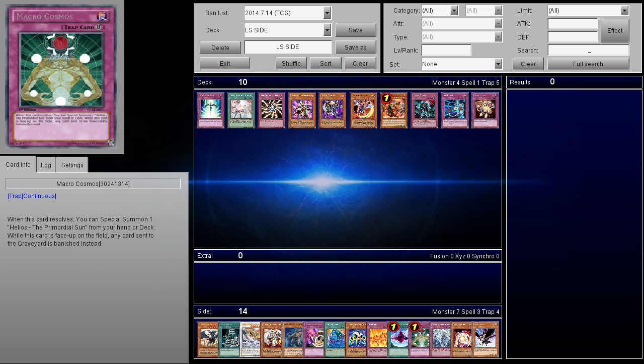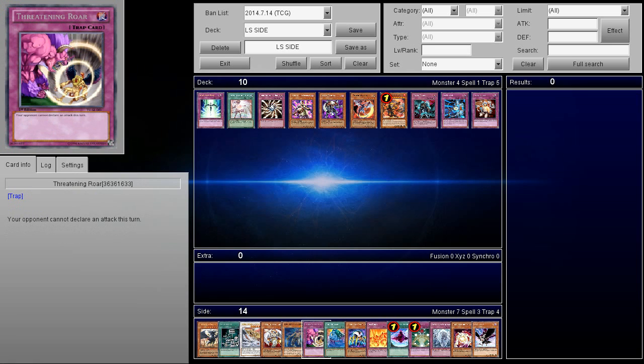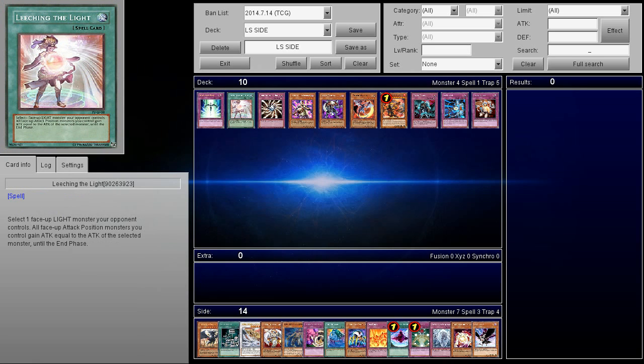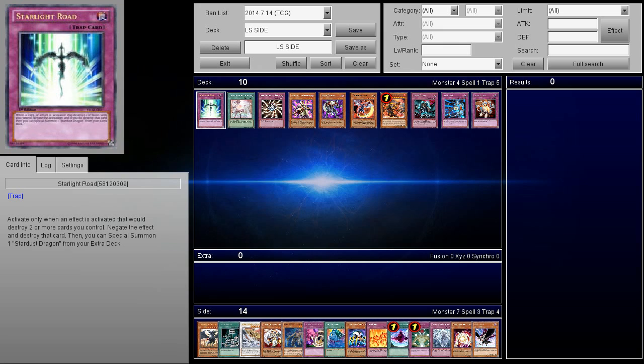There are a lot of other side deck cards that some players do like to technically use. I find these cards up here much better to use against Lightsworn, because they're just able to actually put on the pressure. Depending on if you're going first or second, some of these cards are better than others. Let's jump right into it with the best card against Lightsworn, which is Starlight Road.